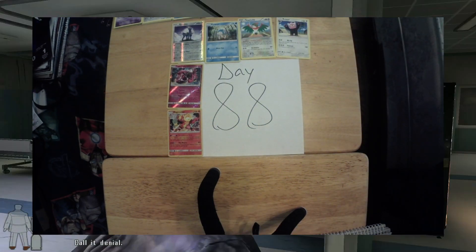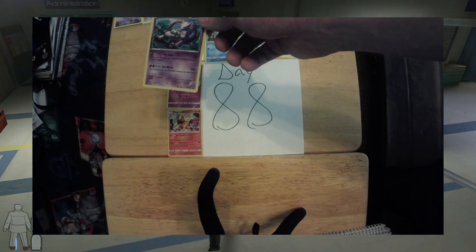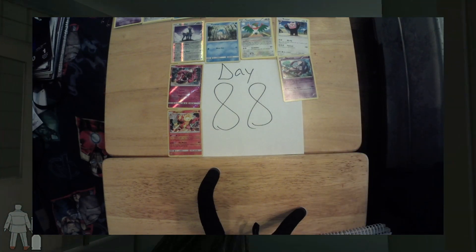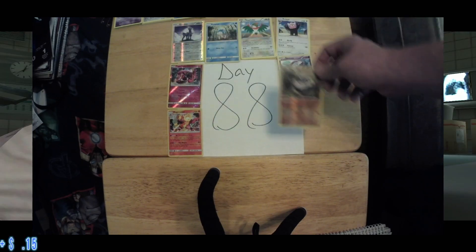Next up on the list, we have a Mewtwo, 60 out of 124, current value 26 cents. Next up on our list is a Carbink, 50 out of 124, current value 15 cents.